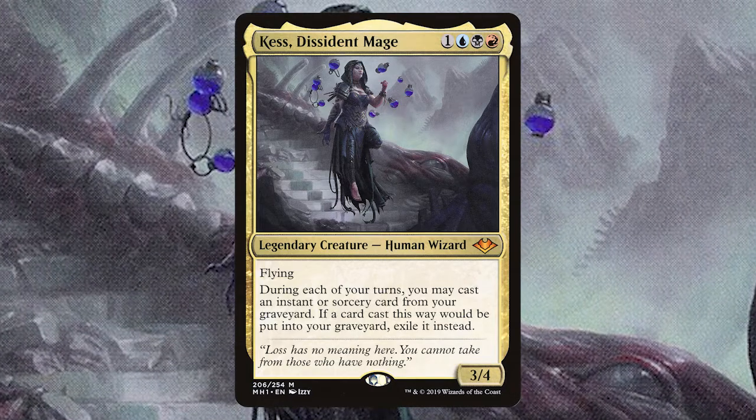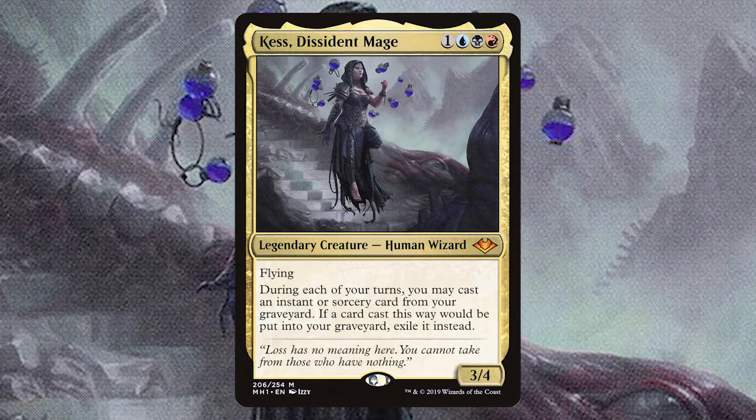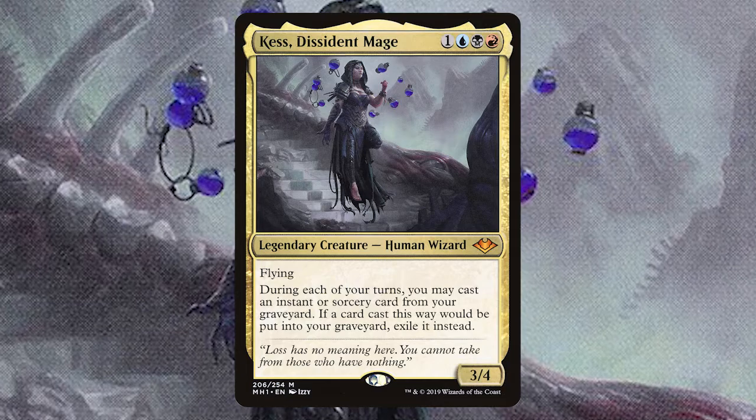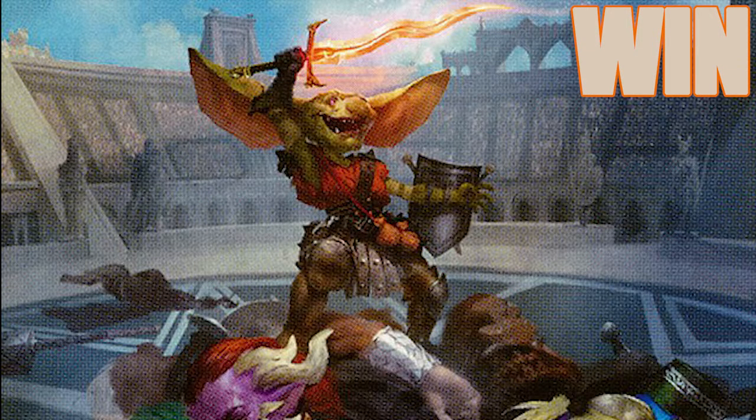Kess is a 3/4 human wizard with flying, and during each of our turns we can cast one instant or sorcery card from our graveyard. Then if that card would go to the graveyard, it gets exiled instead. So how are we going to win with Kess Dissident Mage?